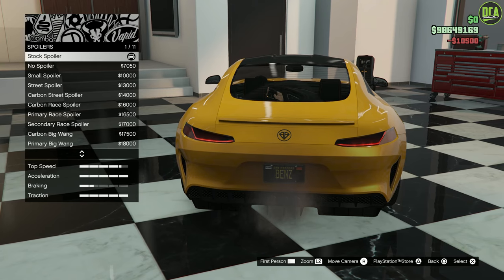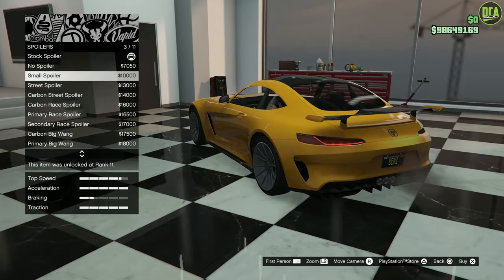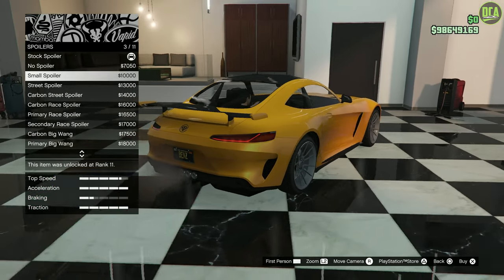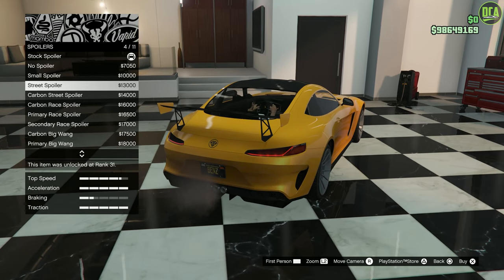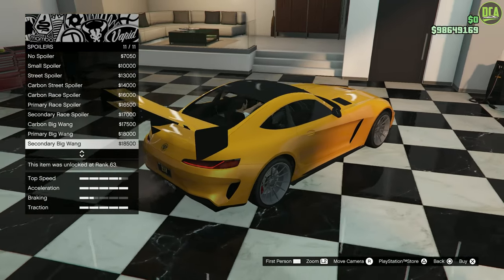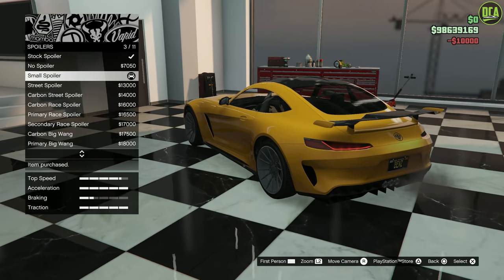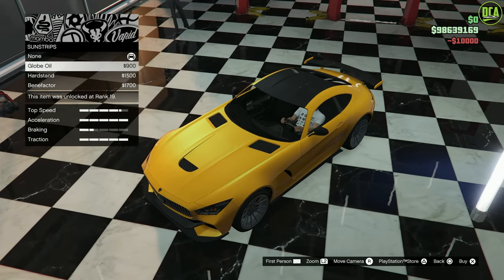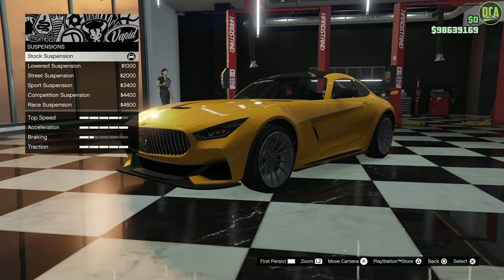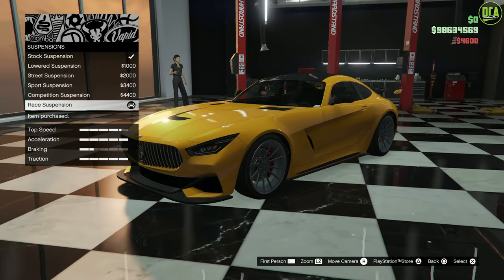For the spoiler, you can delete it entirely, or go with a small spoiler that's almost identical to the real AMG GTR spoiler — fantastic, love that. Then you have a street spoiler and all the larger wings if you want to go race car crazy. I'm definitely going to go with the AMG GTR-style small spoiler; it looks beautiful. For suspension, this car definitely needs to be lowered — it sits way too high — and I think the lowest suspension is the way to go.